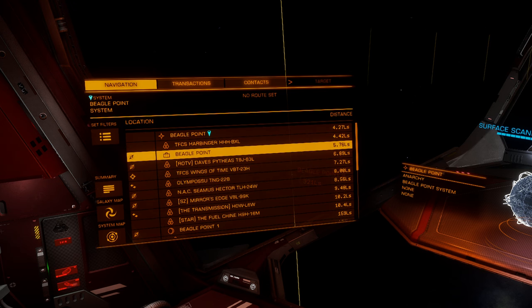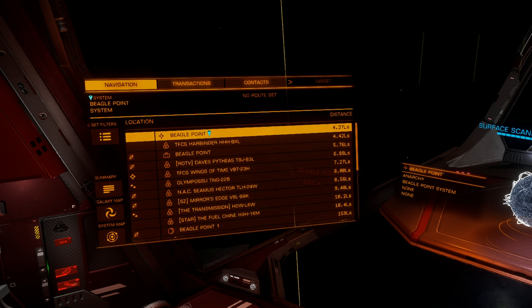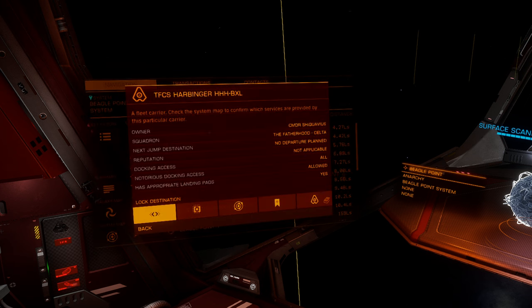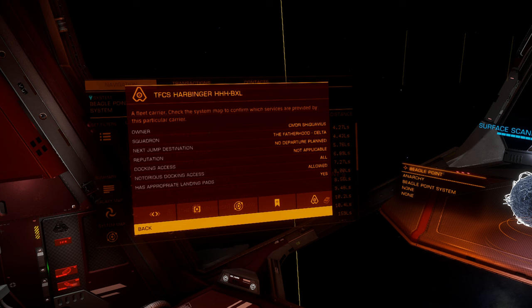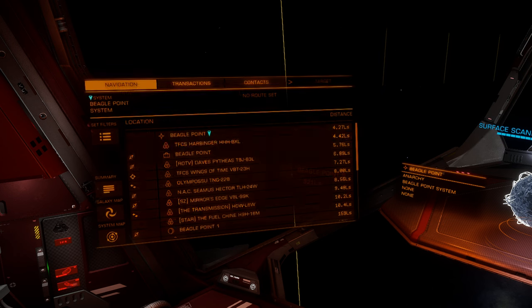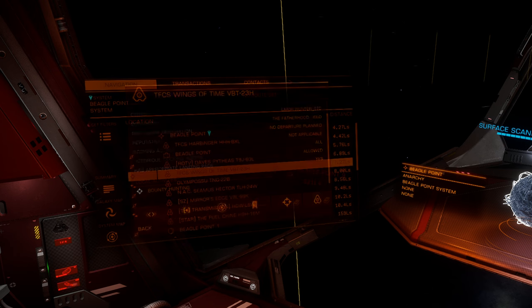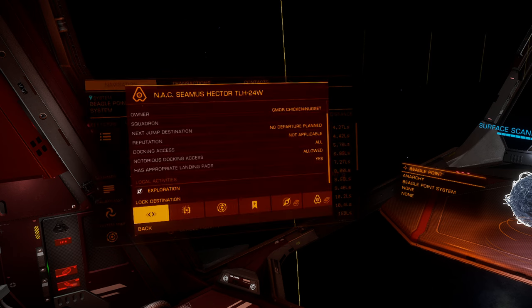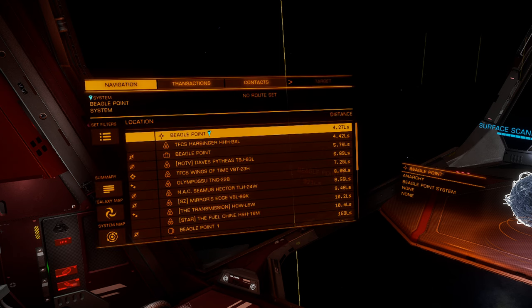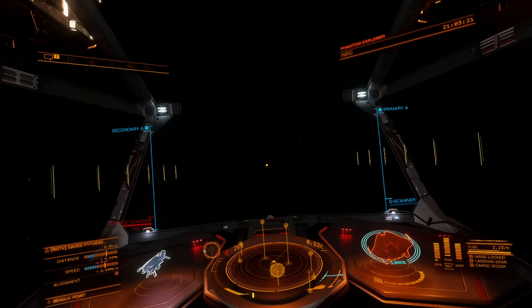Beagle Point. It's all fleet carriers as I was kind of expecting. I don't know if there's anything that we really want to be looking at or if there's anything we're going to be able to look at that's going to tell us about whether they're going to have local activities exploration. Did this one say local activities? No, it did not. So maybe we should go to one of these ones that has a local activities exploration because that might be what we're trying to get to. Let's just head to this guy here and we'll go land and see what we can get done.